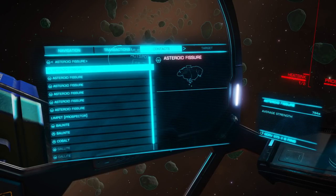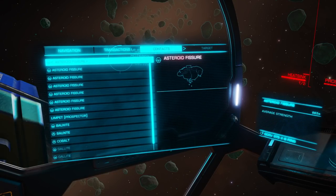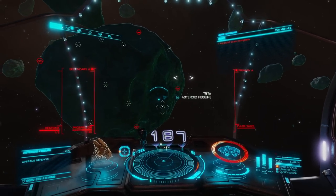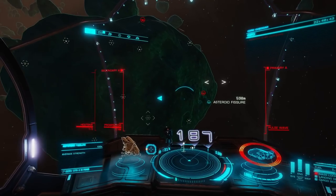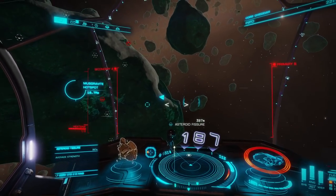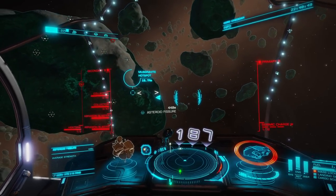Let's talk about my fire groups. For fire group one I have my pulse wave analyzer on one and prospector on two. Fire group two is dedicated to core cracking, so I'll have my seismic charge launcher on one. My abrasion blasters are on two, as well as my collector limpets.